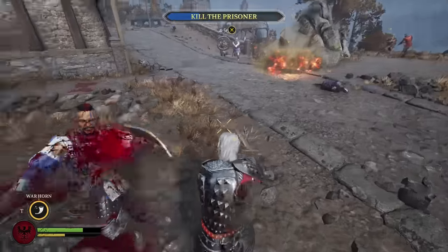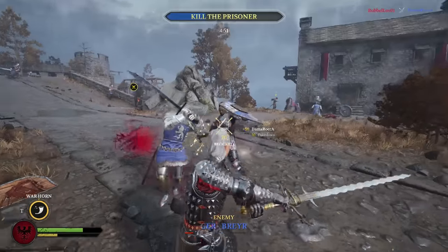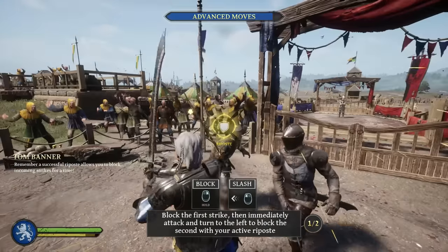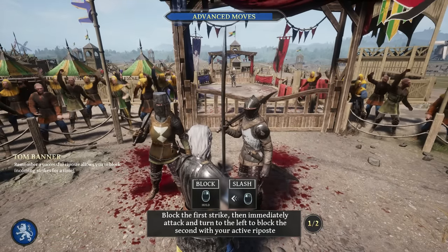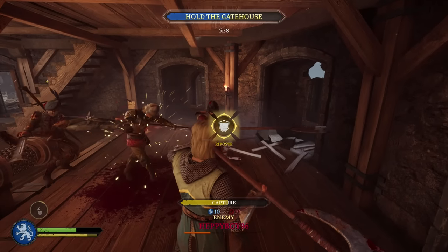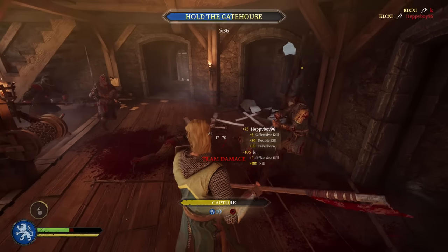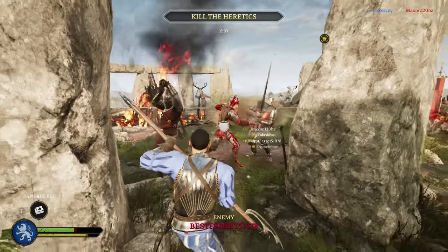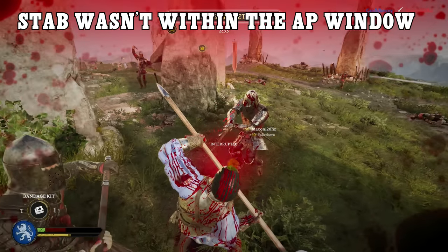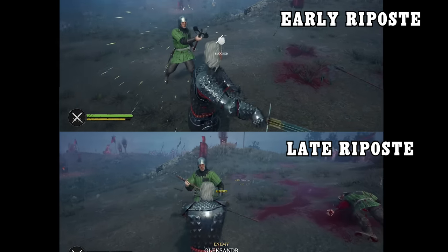One of the most important mechanics a team objective player in Chivalry 2 needs to know about is active parry. Whenever you riposte or counter an attack, your attack will auto parry all incoming attacks for about half a second, which is extremely useful. So if you find yourself against multiple opponents at once, don't just stand there passively holding your block and wait to get disarmed. Instead, parry the first attack and riposte, or perform a counter, and take advantage of active parry. Just be sure the follow-up attacks you try to active parry are within the first 0.5 seconds of your riposte. You can also delay your riposte a bit — the window in which you can perform a riposte after a block is pretty large.